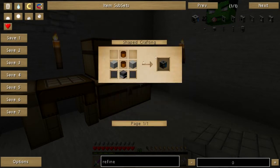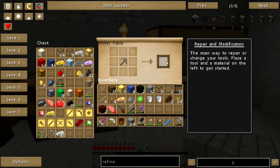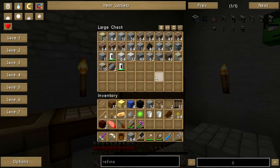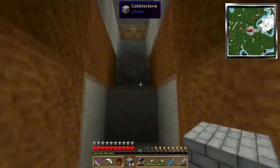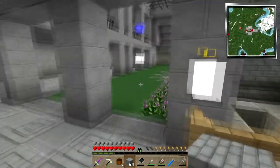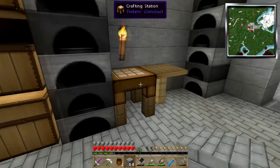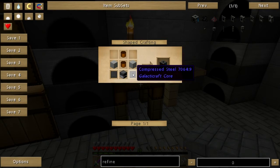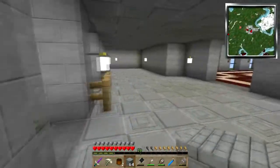A refinery requires copper canisters, smooth stone, compressed steel, and a furnace. I've got upside-down copper pants here. Do I have any cobble on me? I don't, but I can certainly get some cobble — that is not a problem. I'll hop up to my extensive collection of cobblestone and make a bunch of furnaces, because Galacticraft stuff seems to need lots of them.